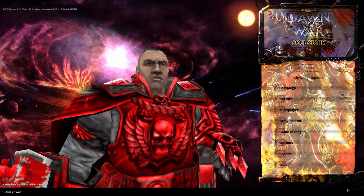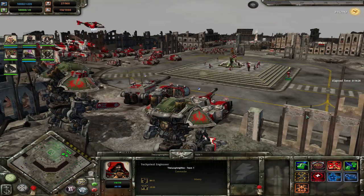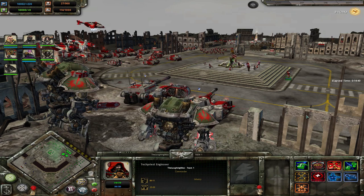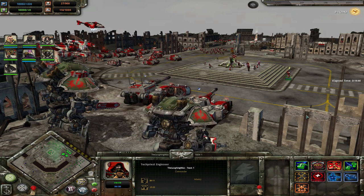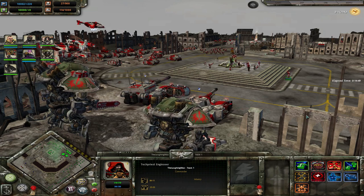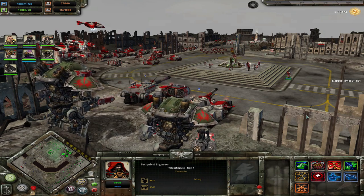As usual, I have a save game where we jump into right now. Here we are in the Imperial City map where we have the full roster of the Imperial Guard in one swoop. Before we go over to the units and buildings, we will as usual talk about requisition, the resources, and unit caps. The resources are more or less standard — you get requisition and power from the usual sources like strategic points, listening posts, power generators, and thermal blast generators.